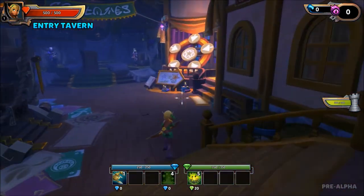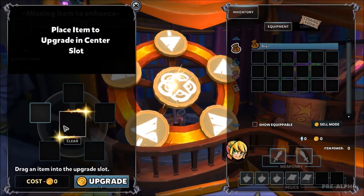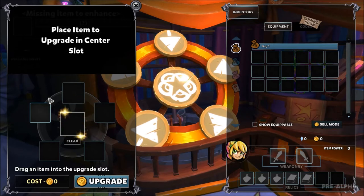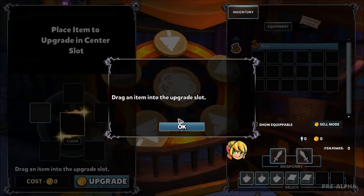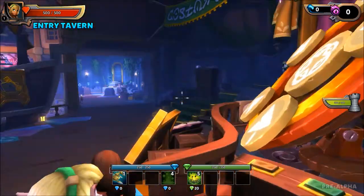Next one is the enchantment wheel. This is where you upgrade your weapons. Put a weapon inside the middle slot and put different weapons around it, then you upgrade and get XP for the weapon. This works for armor too of course. Pretty simple — you upgrade the stats on the weapon like before.